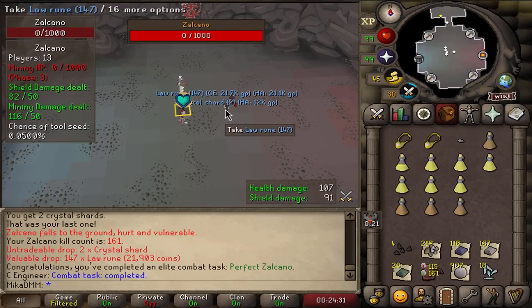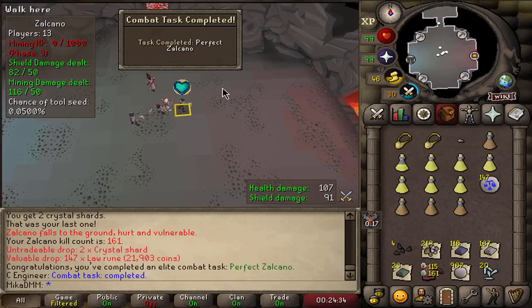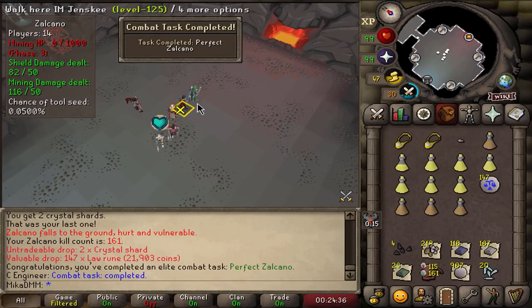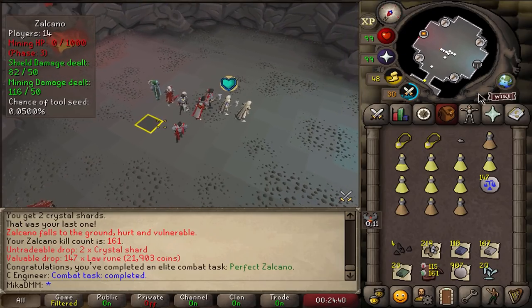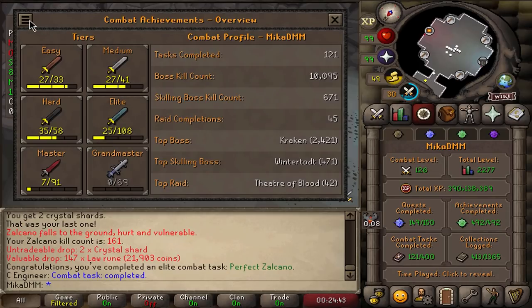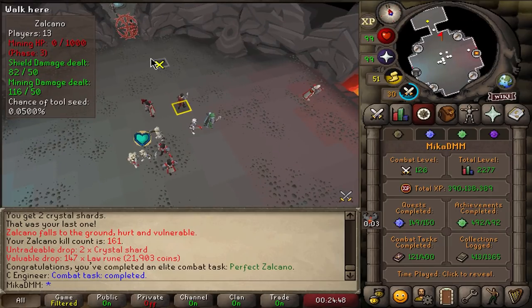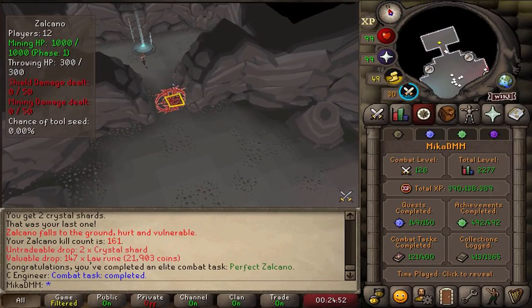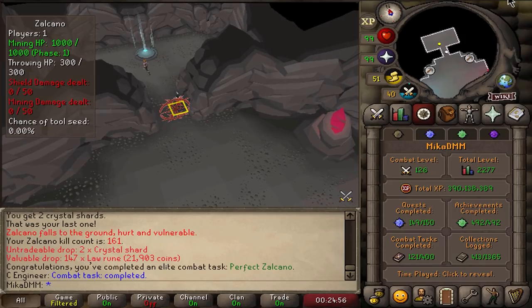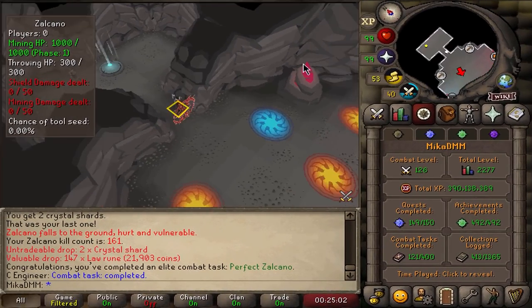Combat task completed! I got scared - I just installed the Sea Engineer completed plugin. That's the first time it actually popped. With that one out of the way, I have now completed all the Zalcano tasks. If you guys want that, it's in PluginHub - if you're using Runelite, just search for 'Sea Engineer completed.' It is legit the best thing I've ever had. Let's move on to a new boss.